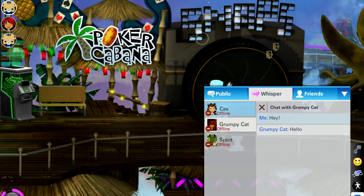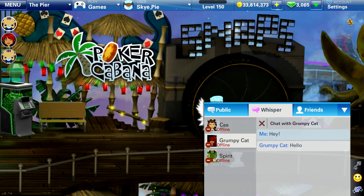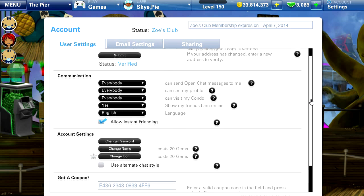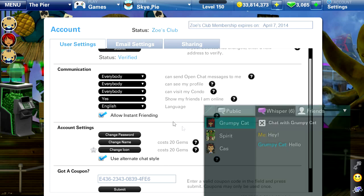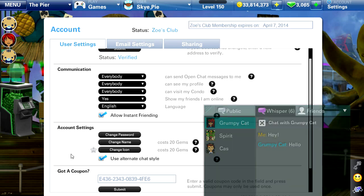So now we can actually change that. We're going to go up to Settings at the top right, then click User Settings. In User Settings, if we just scroll down, they have 'Use Alternate Chat Style.' So we're just going to check that box. And once we do, now we have a better-looking box, in my opinion. Whenever you scroll over it, it becomes selected, and when it's not selected, it has a transparency to it so you can still see what's going on behind it.